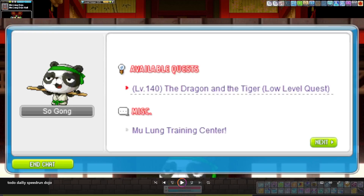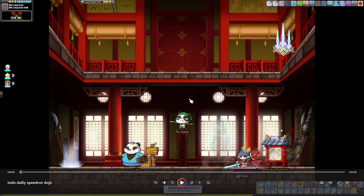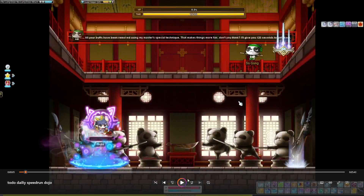First, make sure you're not in a party. Second, do the Dojo pre-quest, the Dragon and the Tiger. This is not required to do Dojo, but it will save you a click every time you enter Dojo, and that's just awesome. Then, talk to Sogong in the middle, spam your NPC chat, click on accept, and you'll be sent to the first room of the Dojo.